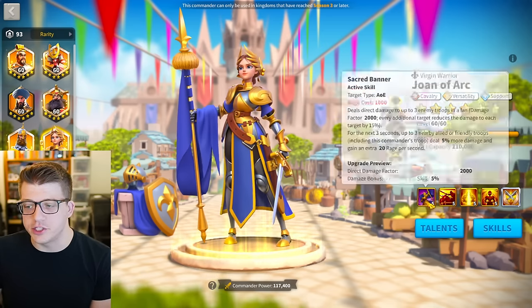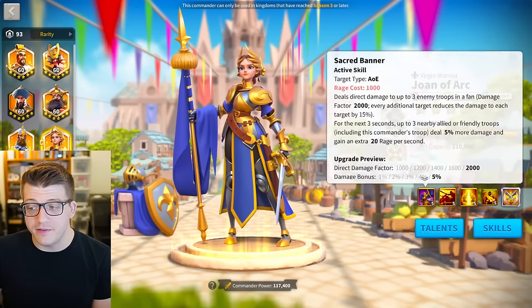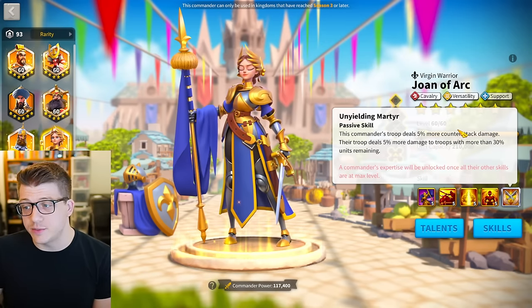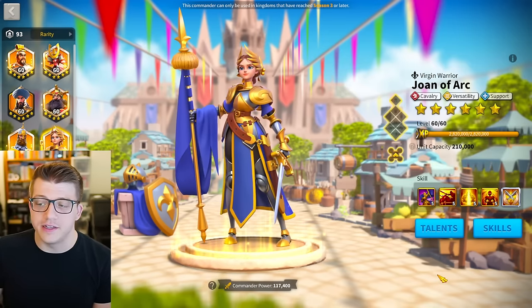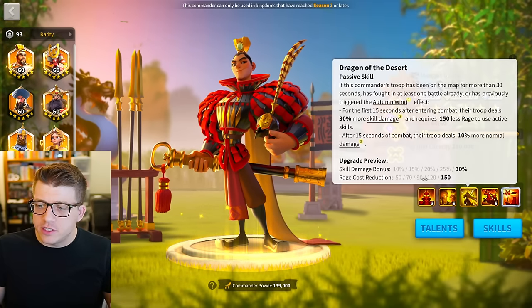Moving on to Joan of Arc Prime — 5115 is definitely the minimum viable build because the last skill gives you a 100% chance of double casting plus some health, and the double cast is really what makes her great. From there, 5515 is also really solid. I don't think anyone should go past that — the third skill is not that great, and the expertise is not that great for most people either. 5115 will be great if you just want a little bit extra out of her.